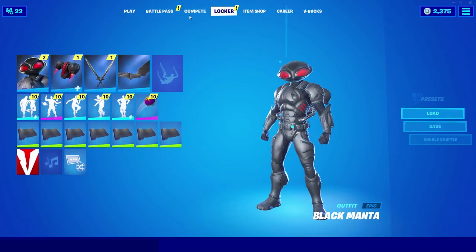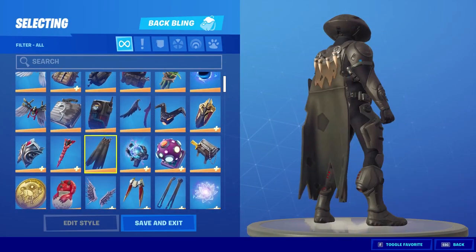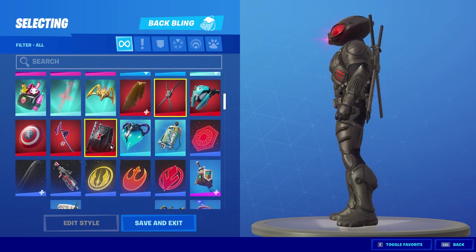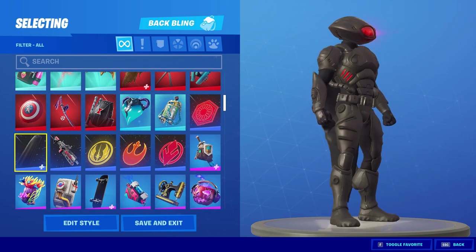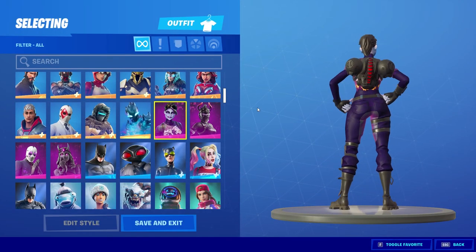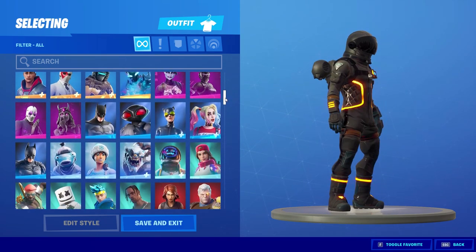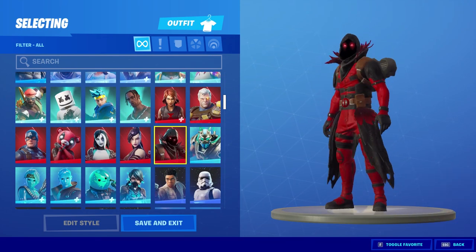Before we finish this video I want to try a couple of back bling combos with this guy, just to see if anything looks good with him. Maybe the cape — the cape actually doesn't look too bad, or any of the big darker-colored capes. Kylo Ren's cape actually looks sick on him, I like that. The back bling he's wearing, I feel like it's gonna be hard to find something that looks good with it because it's so clunky. Dark Voyager doesn't look too bad. That just looks weird with Batman, but I like that on Ravenpool though.